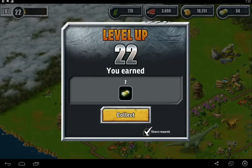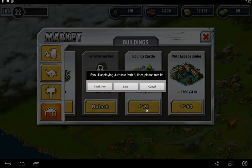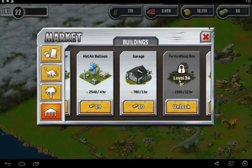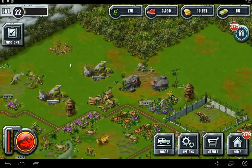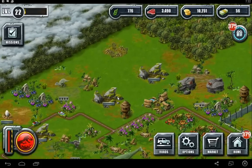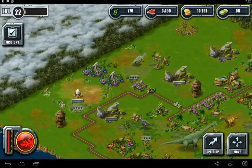Oh, and we've leveled up! Sweet. Look at all the new stuff we just unlocked — wild slides, the bouncy castle, Ferris wheel, hot air balloon, and a coaster! We have to have a section with an amusement park. We need to spread it around with the dinosaurs intermingled, but having an amusement park would be amazing — not only would it be dinosaurs, it would be dinosaurs and an amusement park.